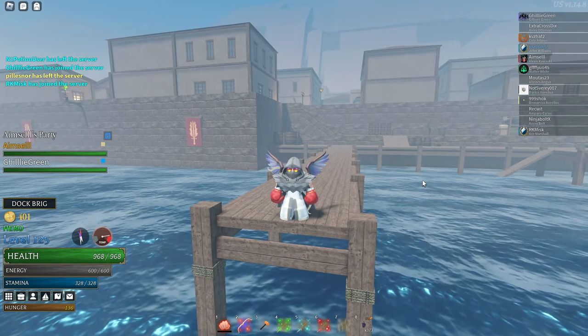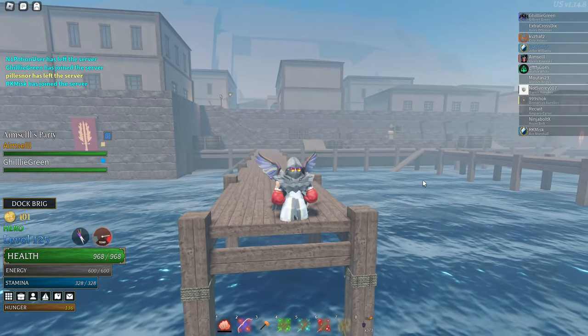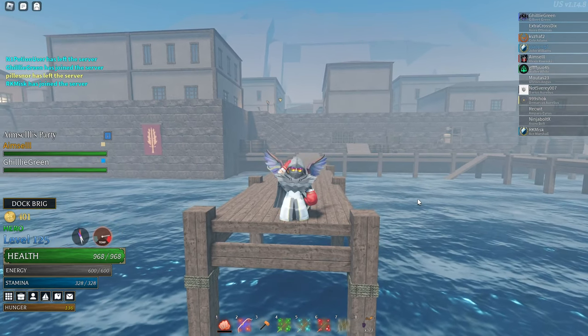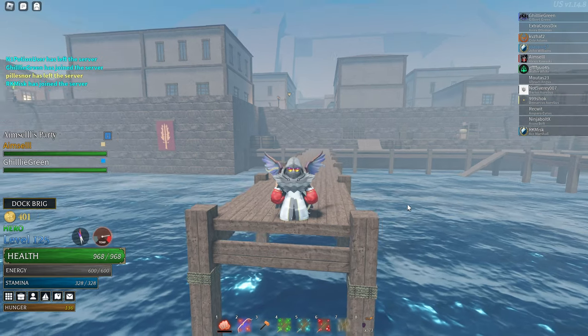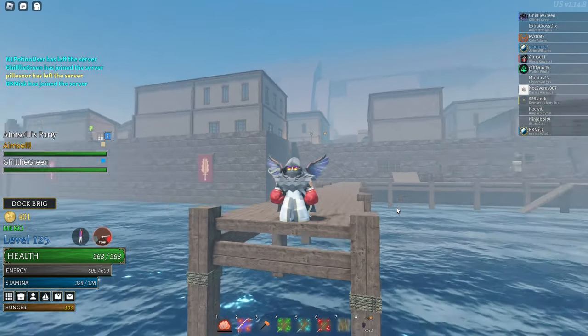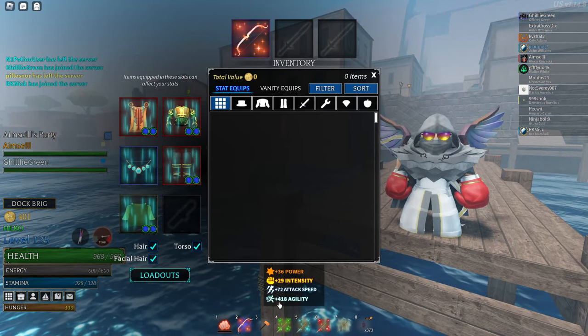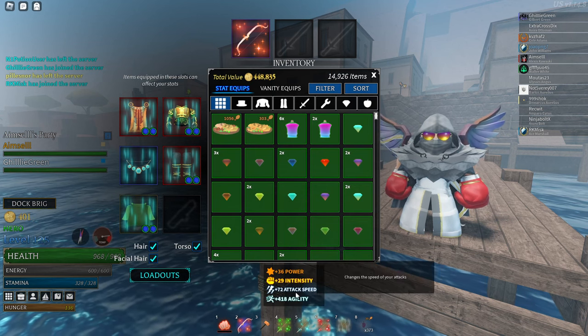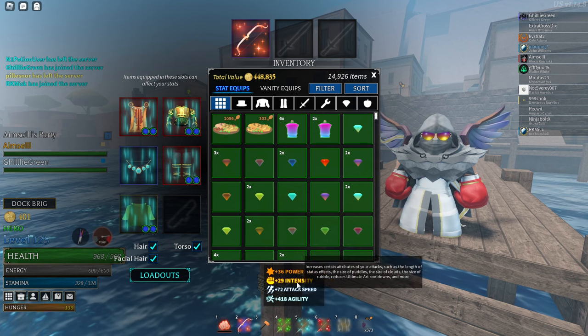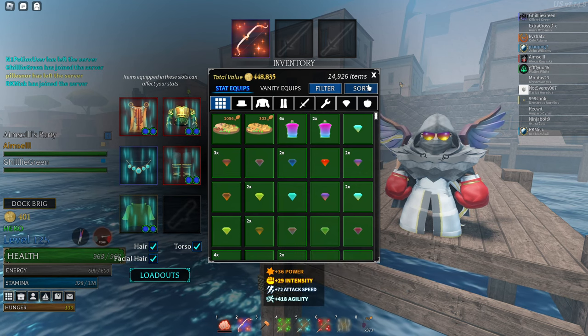Hello again everyone and welcome to another video. Today I'm showing you a build I'm calling the Usain Bolt build — because it's very fast. It's got good attack speed, good agility, a little bit of intensity, and a little bit of power.